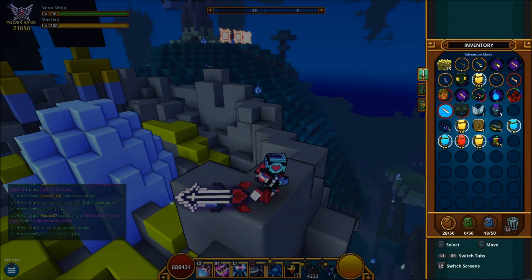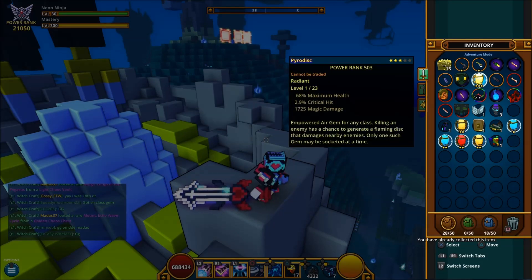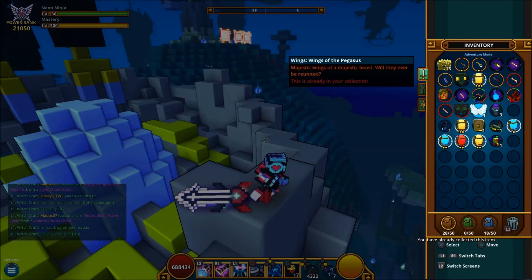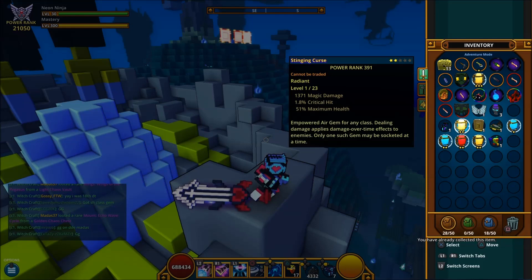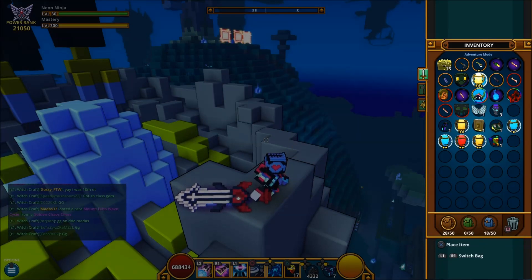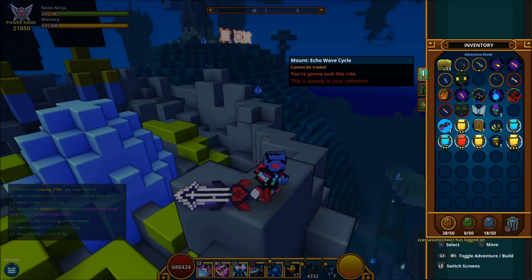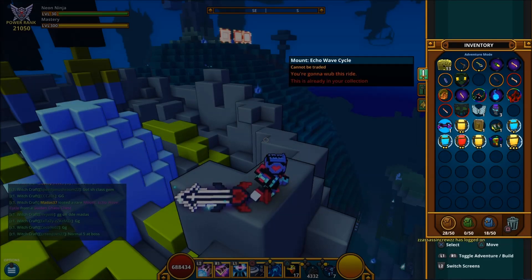And we have got the golden chaos, which is an Echo Wave Cycle — and I've already got that, so we haven't done too bad this week. Not great on the empowered again but they'll be going in the loot collector. So that's that for this one guys, I will see you on the next one.